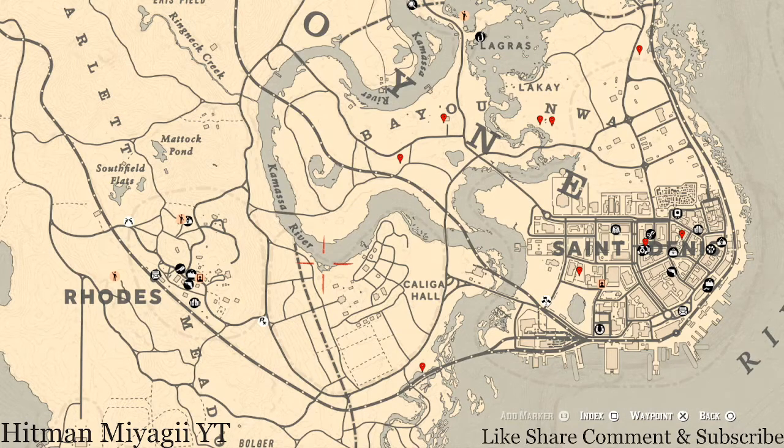Remember to check the description box below because everything will be down there — the cycles, a link to a video for the current cycle of fossils, and how to spell the Twitter and Instagram for the channel. The description box is directly below the video — it's like a dropdown where you click and it expands with all the info.